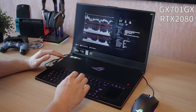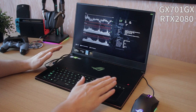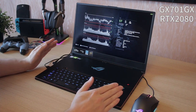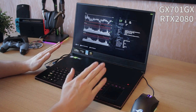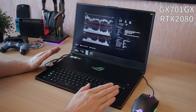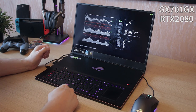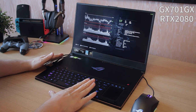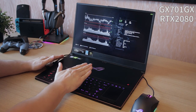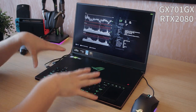57 frames per second — around 60, which is the minimum you really want to see nowadays. A range of 45 to 55 is acceptable too, but you don't want to go below that. I really feel I need to see how this laptop performs with a 9th gen Intel CPU, but this is the result with the RTX 2080 and i7-8750H.